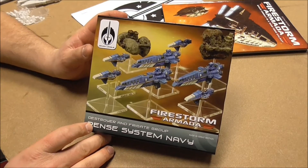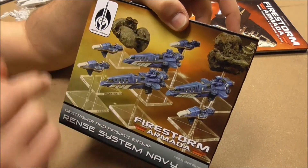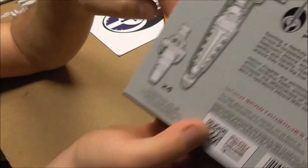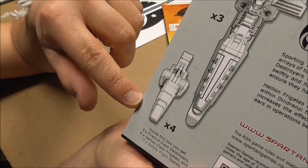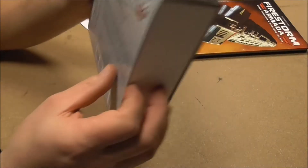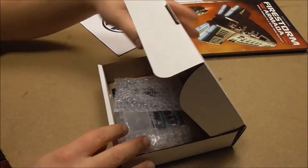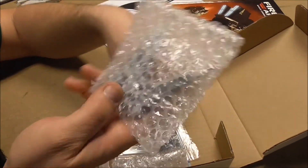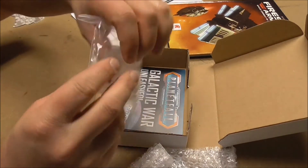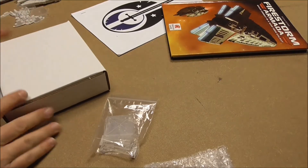Now on to the new destroyers and frigates. On the front you see the new frigates and three destroyers. On the backside the four Helion class frigates and the new Firebirds. So what we've got in here: one sprue with bigger parts, one with smaller parts, flight stands, and also a port. Again there's a Planetfall advertisement inside.